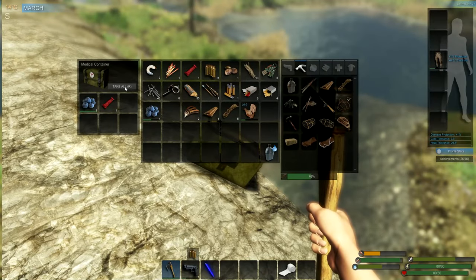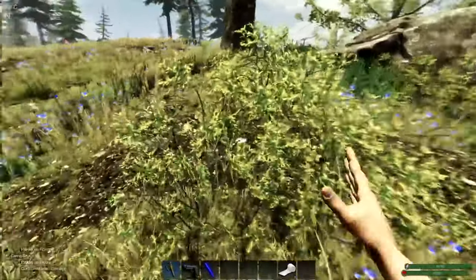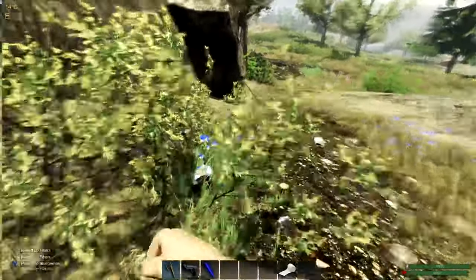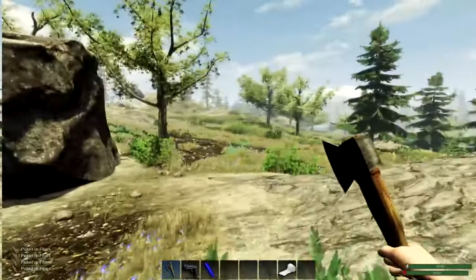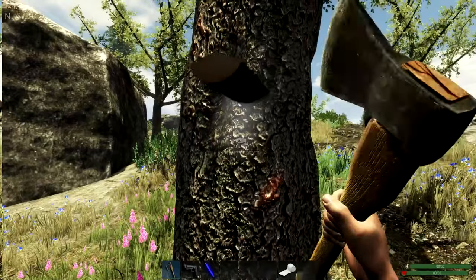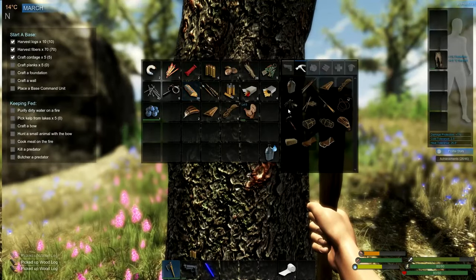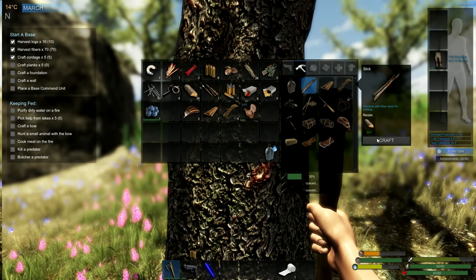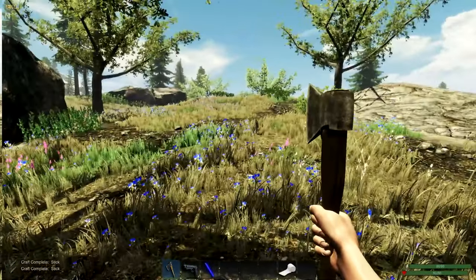Got to build near water because you need water. I always build near water. There's another spot I'd like to build by but water's not really close, so it'd be more of a pain having to run a long distance just to get water multiple times a day — I don't want to do that. I can see a rabbit! I need some sticks — how many sticks for the bow? Five. Let's see if I can go get him.